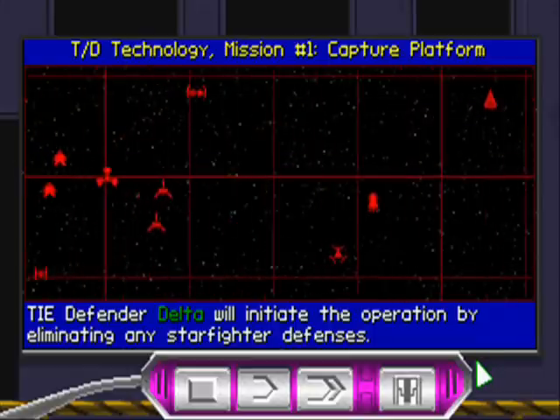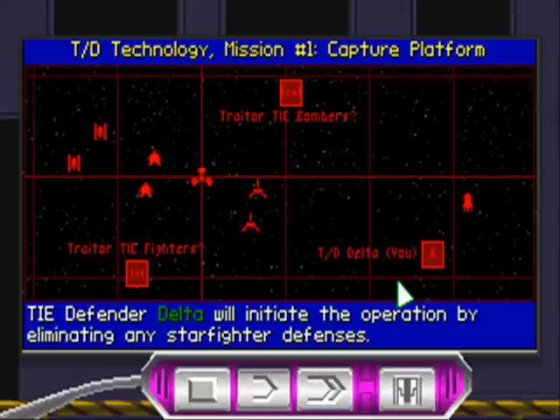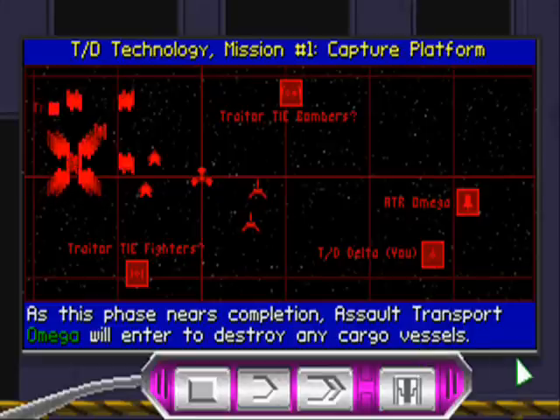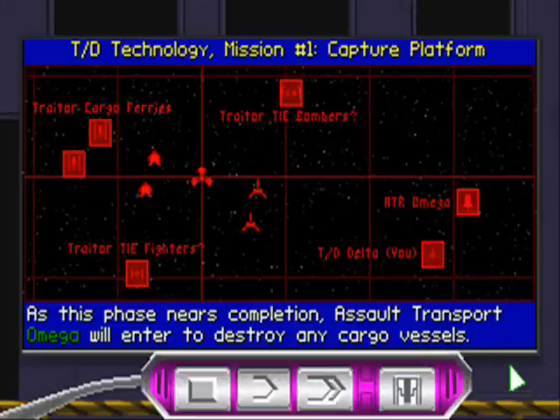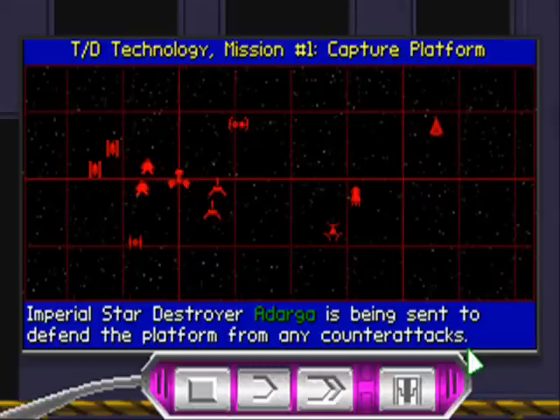TIE Defender Group Delta will initiate the operation by eliminating any starfighter defenses. As this phase nears completion, Assault Transport Group Omega will enter to destroy any cargo vessels. The platform can then be disabled, and Assault Transport Group Omega will debark a stormtrooper detachment to take control. Imperial Star Destroyer Adaga is being sent to defend the platform from any counter-attacks.